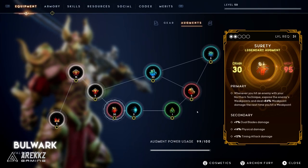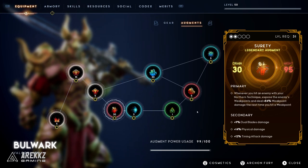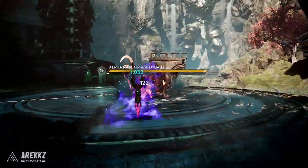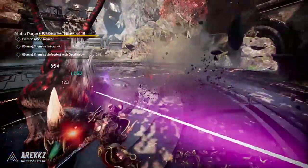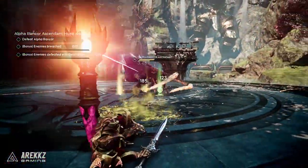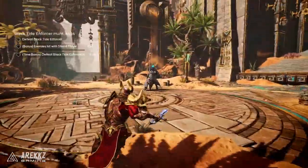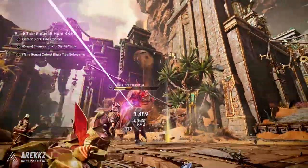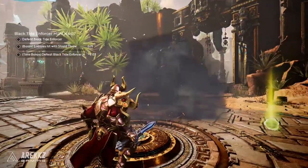There's then an augment called Surety, where whenever you hit an enemy with your northern technique you expose the enemy's weak points and deal plus 84% weak point damage the next time you hit a weak point. When you factor in the typical gameplay flow — you expose a weak point getting your 84% damage boost and then hit the weak point with that boost — it is just a surefire way to completely wreck enemies. It also exposes the weak points for your team so it is very useful in a co-op setting.